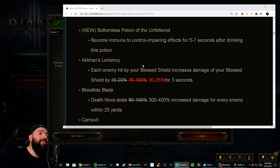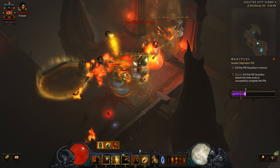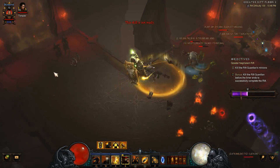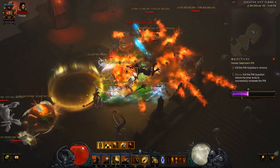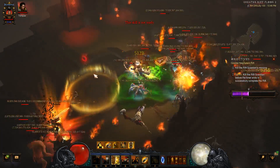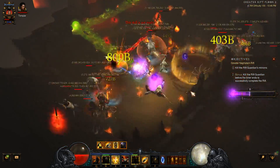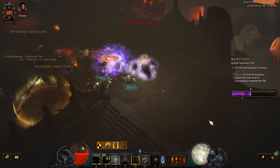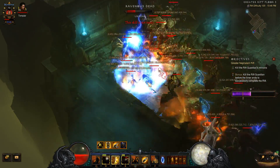With the second version of the patch, Akhan's Leniency — one of the biggest multipliers of the Blood Shield set — took a huge hit, about a 66% nerf. The other items are still buffed: the shield, the weapon, and all that stuff remain strong. We ran the numbers and tested it. With about a thousand Paragon and no augments we were crushing GR 100. Even with the 66% nerf to Akhan's Leniency, it still feels amazing — don't let this shy you away from the set whatsoever.